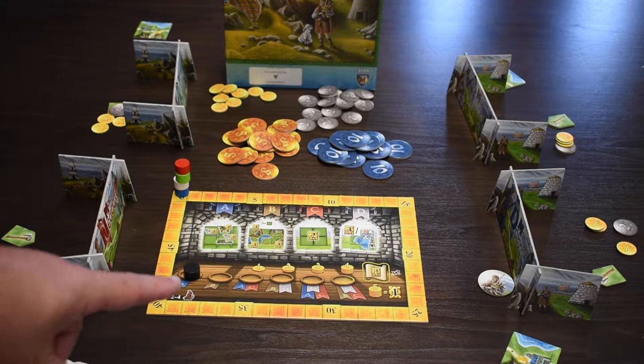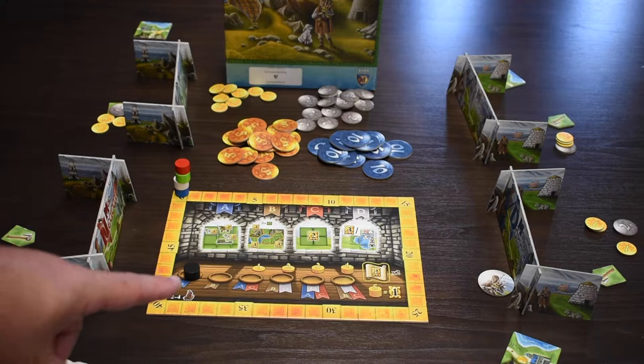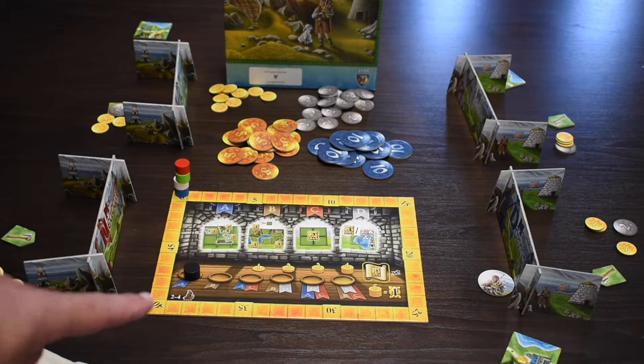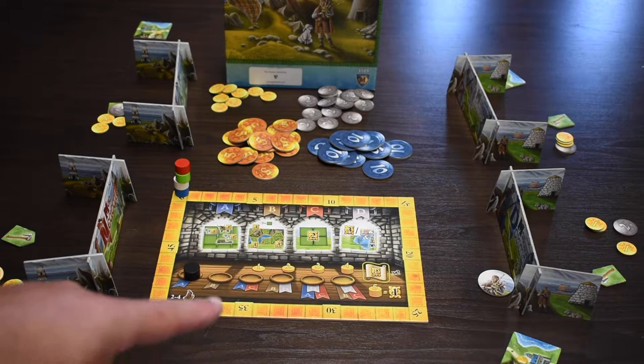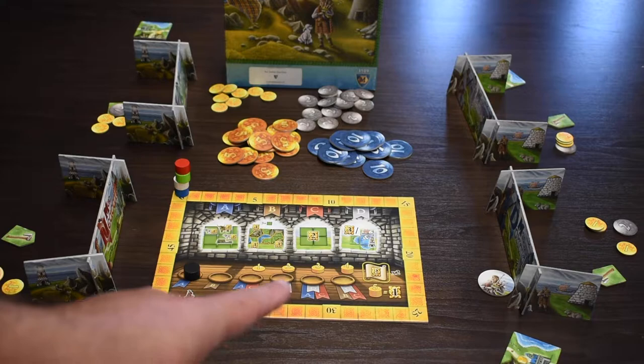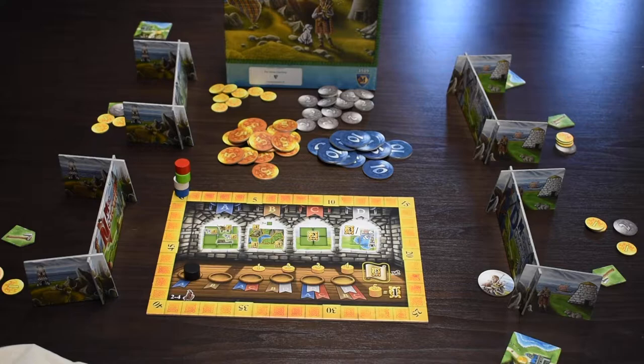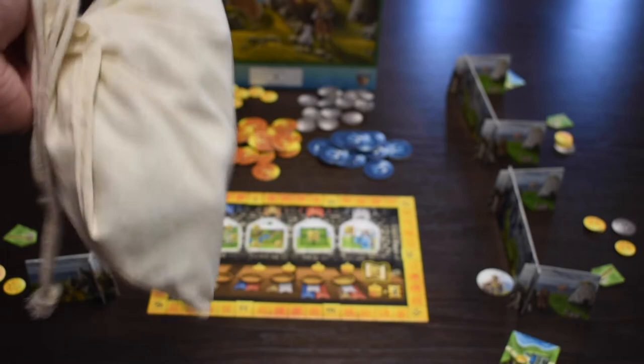Starting in round three, there's also a catch-up mechanism: for every player ahead of you during the income phase, you get an additional coin. Coins at the end are worth a victory point for every five that you have, so it's important to be aware of that. In the first round you score B; third round A and C; then B and D; fifth round A, D, and C; and finally B, C, and D. The final thing you want to do is get your bag, make sure you have all the tiles for play in it, give it a good shake, and then you're all set.